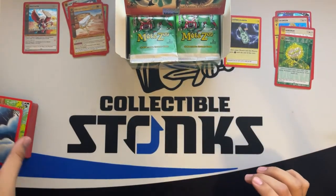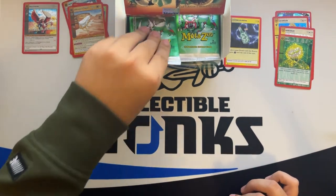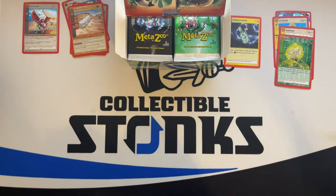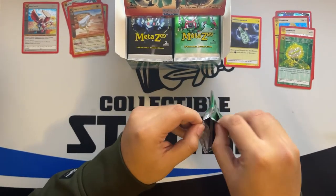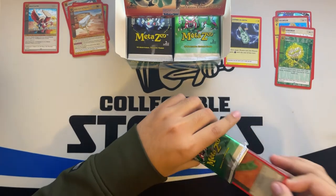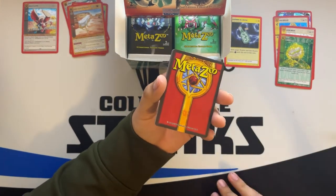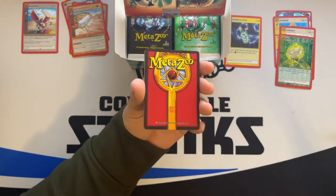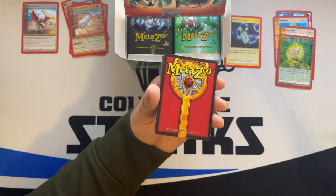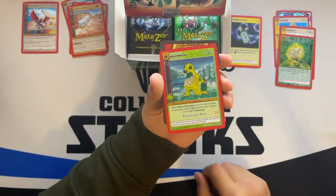Like I was saying, you could buy a bunch of first edition blister packs, sell the Mothman promo, sell the coin — you'd either lose maybe like five bucks or break about even. But for a five dollar gamble after you sell the promo and coin, you yourself could pull some really good cards — a Sam Sinclair, a Mothman. Even first edition Mothman sell for like four hundred dollars now, so there's a lot of upside. We got another Space Penguins.